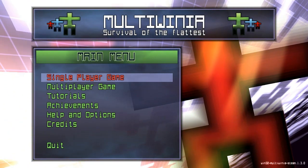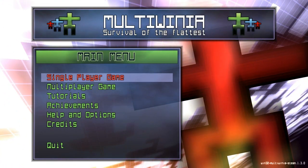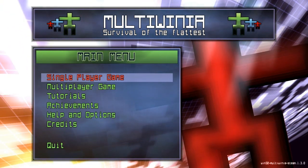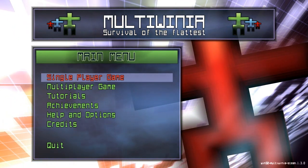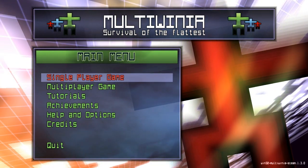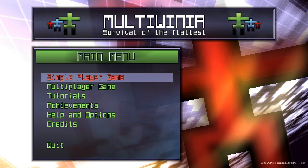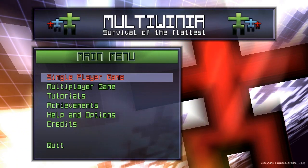It basically focuses around you organizing and plotting war with these little virtual characters — you'll see a large red representation behind the main menu. They used to be green, but the enemy ones are red. I would call Multiwinia the Unreal Tournament to Darwinia's Unreal. Darwinia was essentially focused around a single-player campaign, whereas the single-player in this is more of a guided tour of the multiplayer options. As companion pieces, Darwinia and Multiwinia actually function really well together.